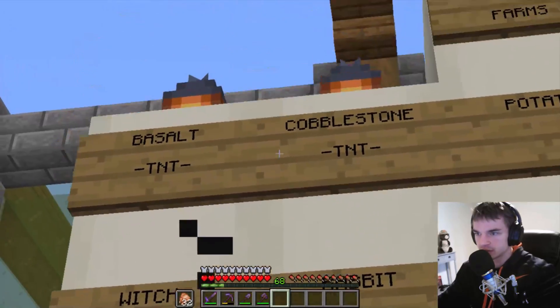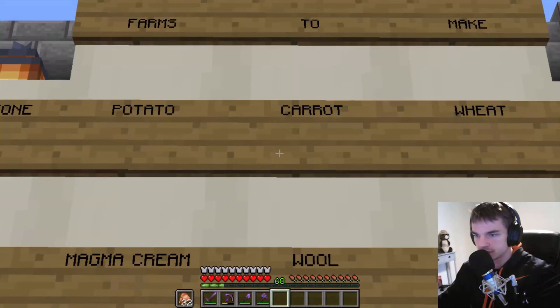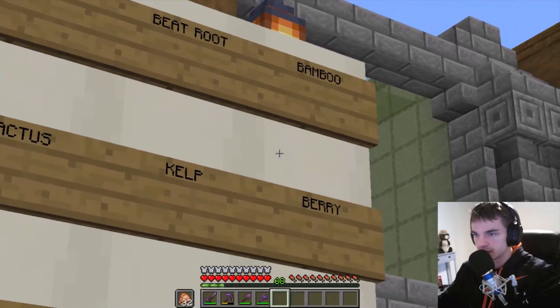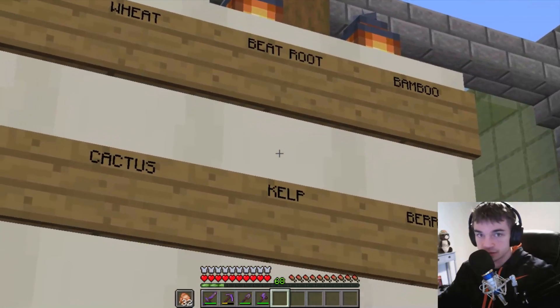We have a basalt farm, a TNT farm — basalt and cobblestone both with TNT. Potato, carrot, wheat, beetroot — probably all with villagers. Bamboo, berry, kelp. Bamboo I want to make automated, so we'll do that at some point.